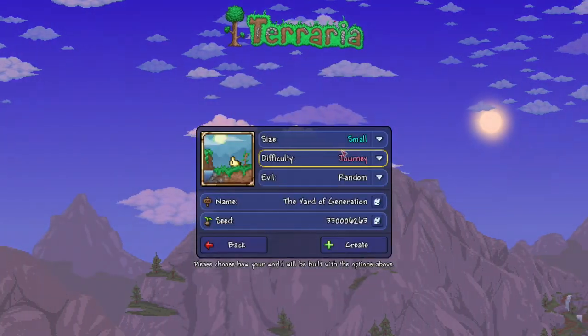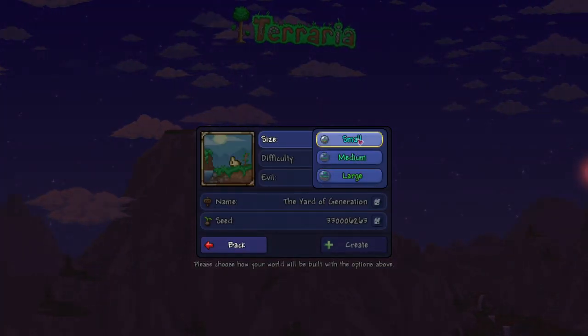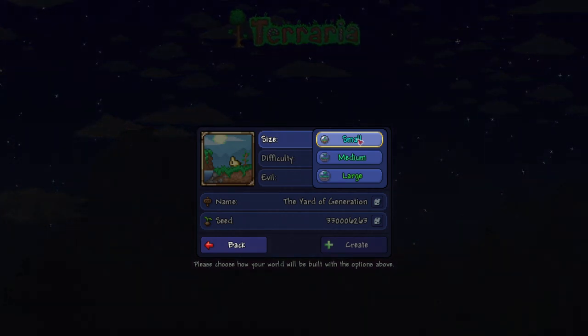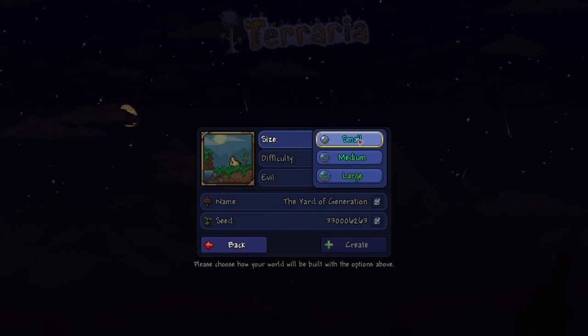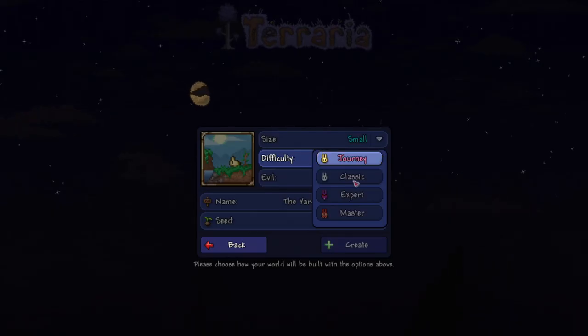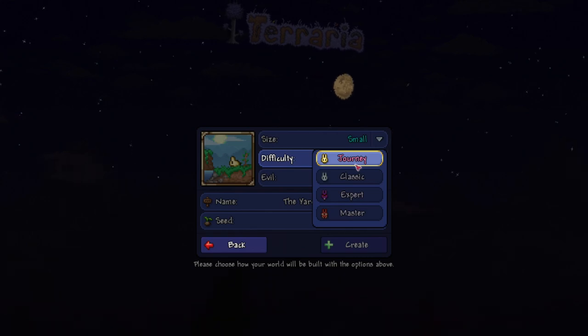We're going to go new. Size of the world has to be small — not medium, not large. Needs to be a small world. No ifs, ands, or buts. Difficulty can be Journey, Classic, Expert, or Master — does not matter, any of the four. It's fine, it won't change the world.